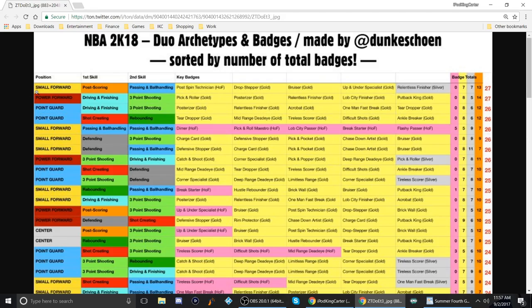To start this out, we have a small forward position with a total of 27 badges. This is a post scoring, passing, and ball handling build. The key badges are in gold, relentless finisher is silver, and it has 13 other badges. Now if you check out a small forward passing and ball handling dual, they get hall of fame badges, five gold badges, and nine silver badges.